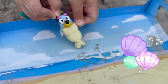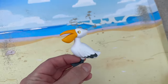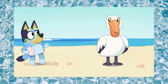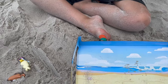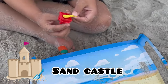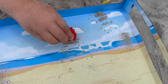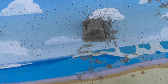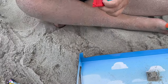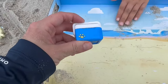We have Bluey and she can go in the mermaid. Then we have a pelican. We have a sandcastle, and if we get a shovel, look what we can do — we can build a mini sandcastle. And there's also another color sandcastle. Let's put it in the sand.